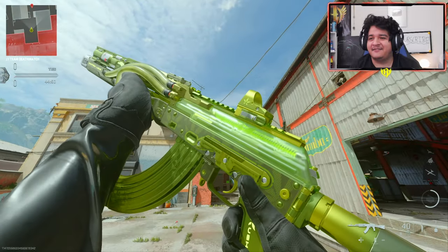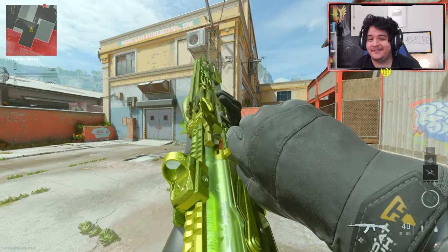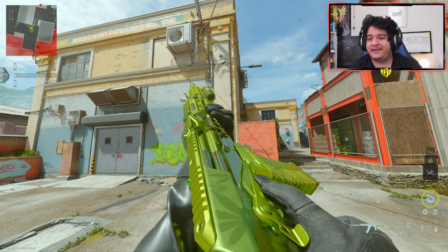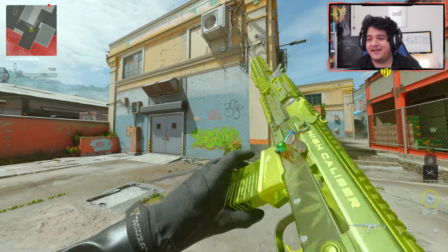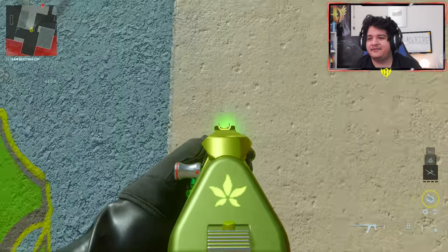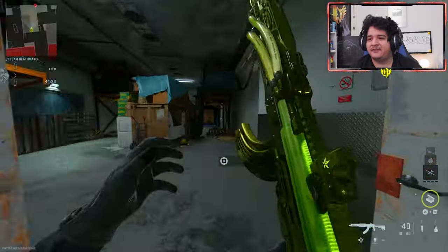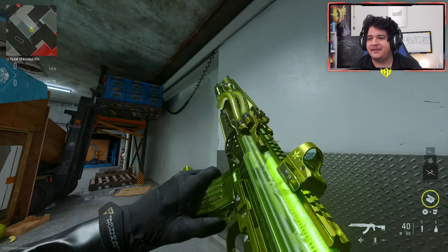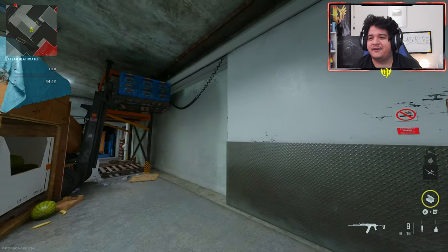Here we have the Cast Off 762 Vaporizer, and this thing looks ready to vaporize some enemies - I can't wait to use this later today on the main channel. And of course, here we have the KV Broadside with high caliber on the gun, looks very freaking clean. Here are the iron sights in case you were wondering - doesn't seem like there's a special effect with the lasers unfortunately. And here is the Vaporizer - it has a green dot effect instead of a red dot.